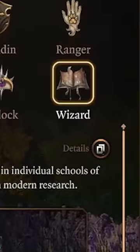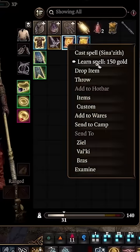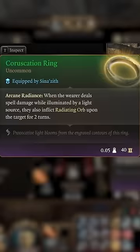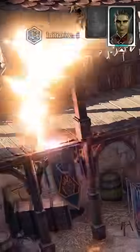Grab one level of Wizard at any time after level 5 to learn spells from Scrolls. Combo these items to give your Magic Missiles a big boost and extra damage, while triggering Reverberation and Radiating Orbs with Constant Chaos from your Wild Magic Subclass.